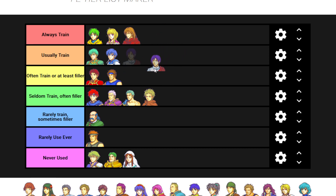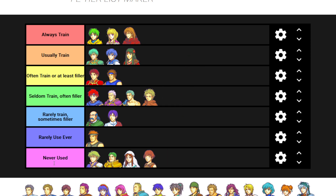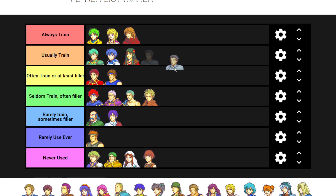Saul - I use him for filler sometimes, I'll use him for filler when I need extra staves like in the desert. I've never used Dorothy. I usually train Sue, which I guess is going to point to why I always end up in Sacae.